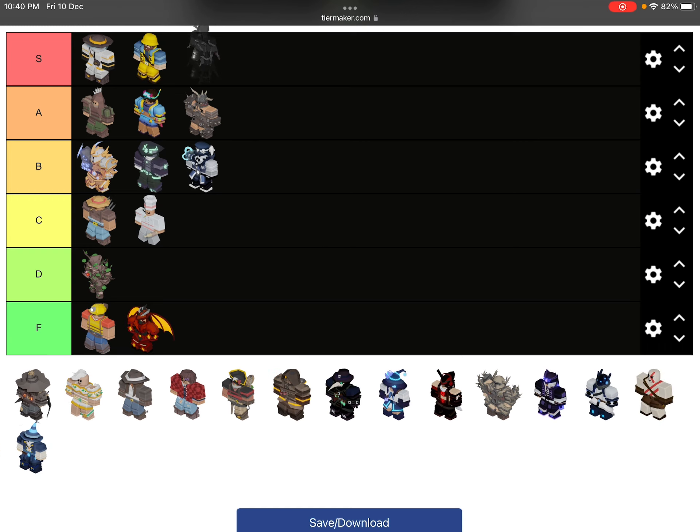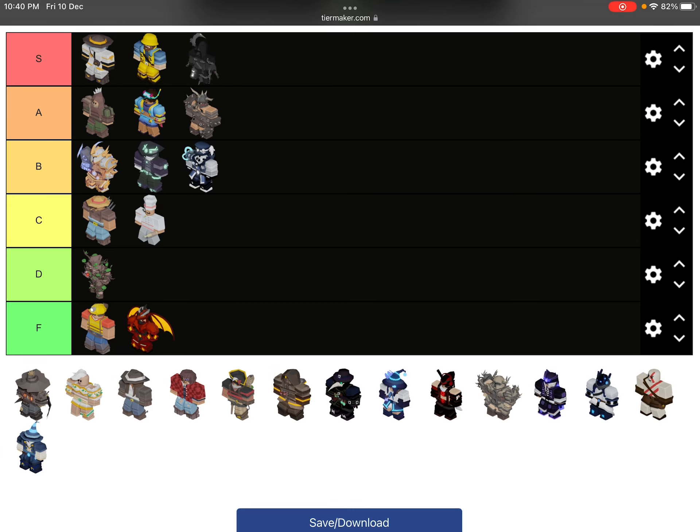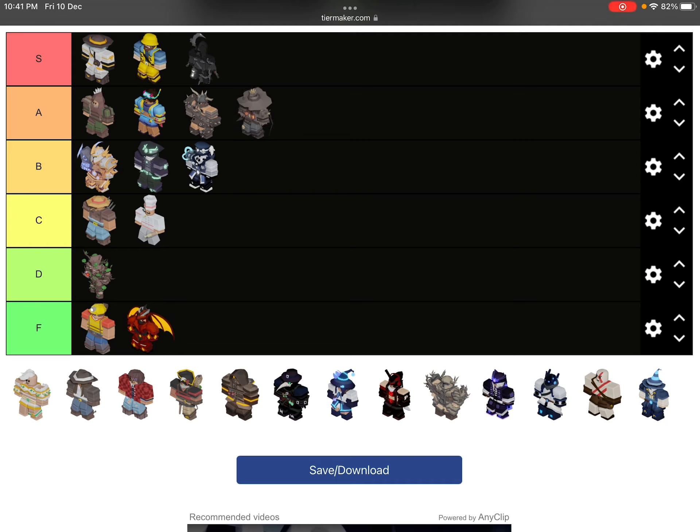Grim Reaper — of course it goes in F tier. Wait, if this is free again I'm done. All Blobs — it's kind of annoying. You don't deal damage but you slide, and if a teammate throws it at you it's kind of bad. I'm gonna put it in H tier just because of its thing.